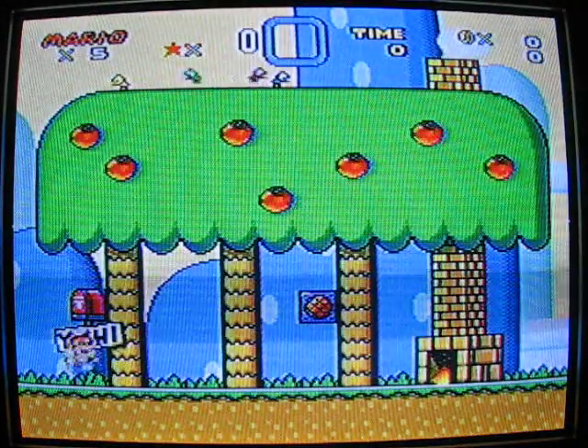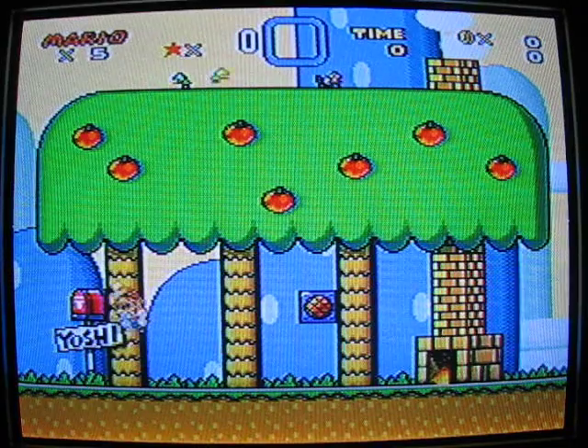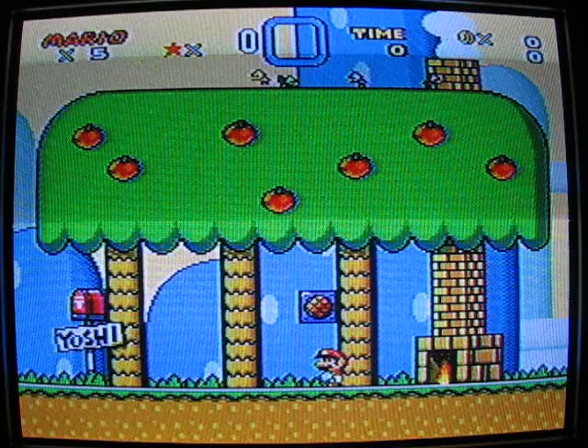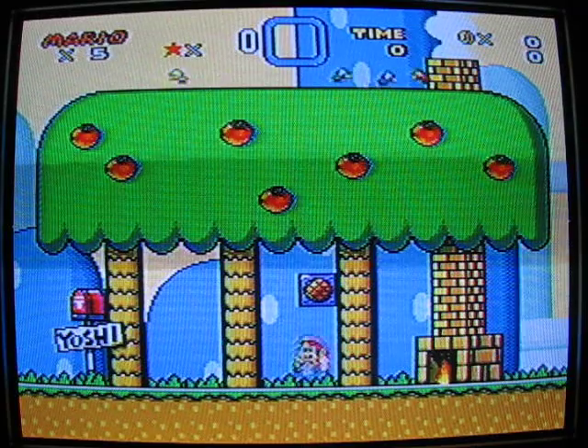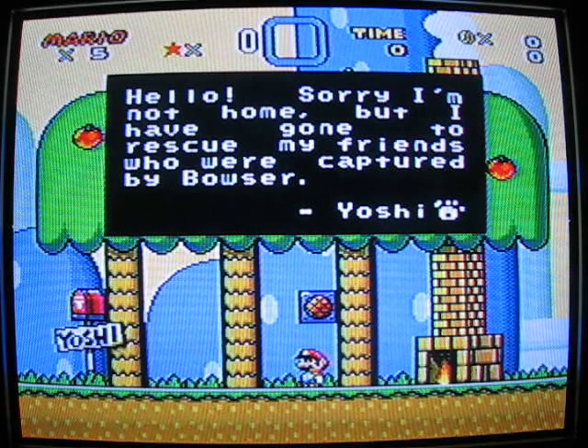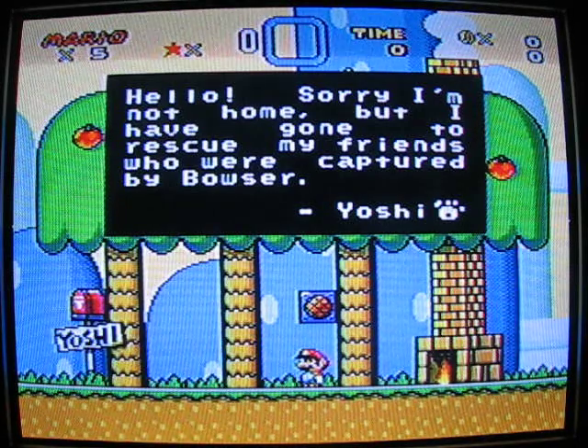It's a small little area. Yoshi even has a mailbox — why Yoshi would need mail, I don't know, maybe he gets fruit or something. Let's hit the speaker box. It says: 'Hello, sorry I'm not home, but I have gone to rescue my friends who are captured by Bowser.' Signed Yoshi with a paw print.